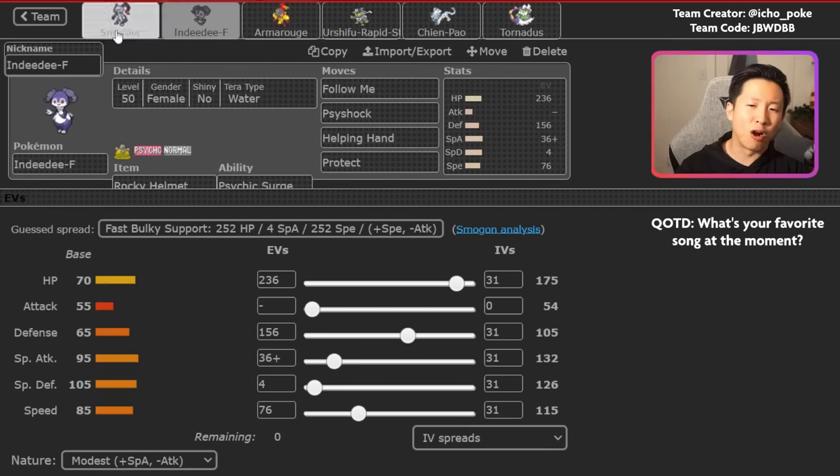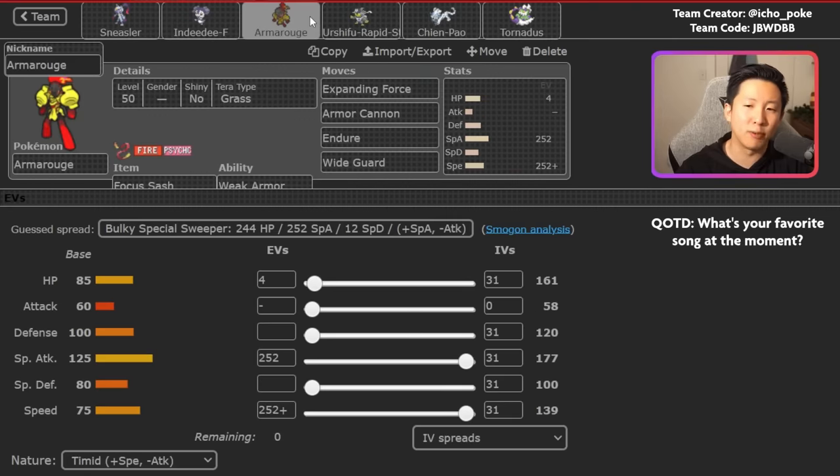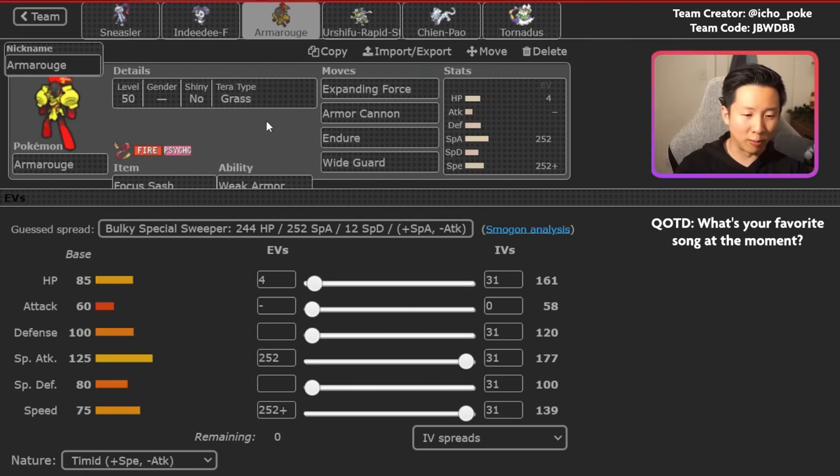Sneasler and Indeedee is a strong combo but it's actually not the default go-to lead with this team. One of the best leads is actually Urshifu Rapid Strike plus Armarouge. This Armarouge is a Weak Armor set, which has become a lot more common in the last month and a half. The main idea is that you outpace your opponent, and in best-of-one play your opponent often won't immediately think about Weak Armor either. The Armarouge also has Endure to allow it to get that Weak Armor activated, giving a speed boost and allowing it to survive for longer.